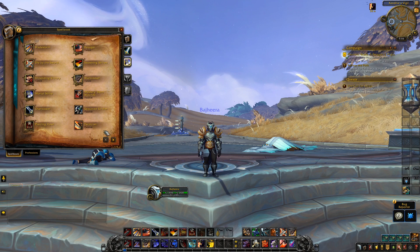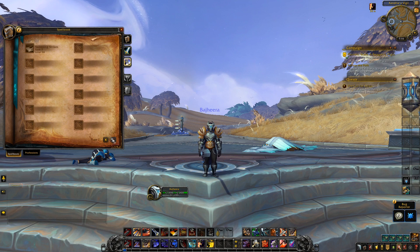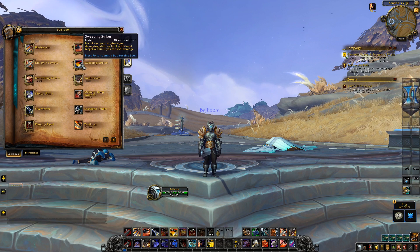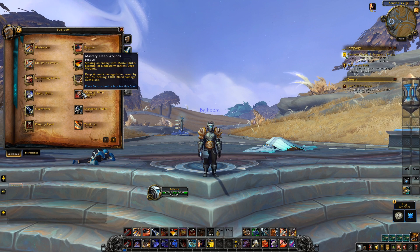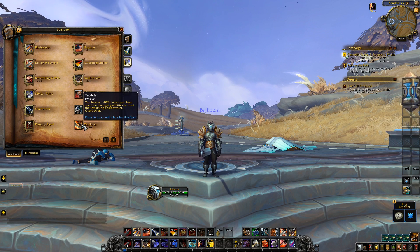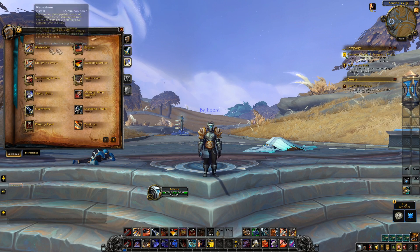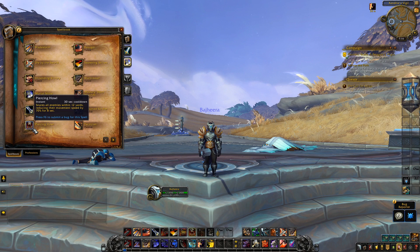Bladestorm is baseline, ravager is a talent. Sweeping strikes also benefits from leveling up — at level 58 the duration increases by three seconds, making it a 15-second sweeping strikes. Warbreaker is a talent. Our mastery is the same — we still generate more rage auto-attacking and still have a chance to reset overpower. Not a lot has changed in terms of Arms-specific abilities, except for piercing howl.